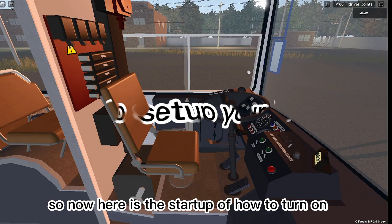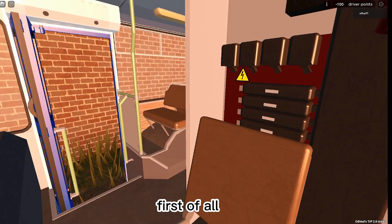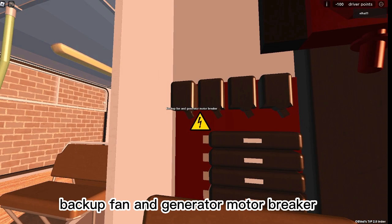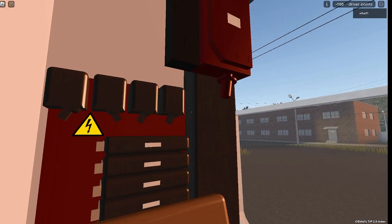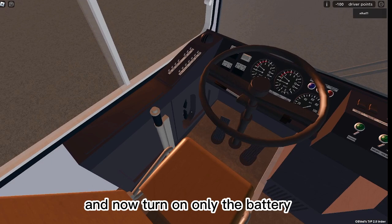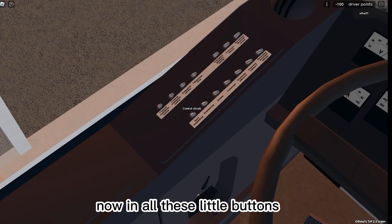So here's the startup for how to turn on the service bus without poles. First, turn on the backup fan and generator motor breaker. Don't turn on the front heater breaker. Turn on the compressor breaker, then the fan and generator motor breaker. Turn on the main power breaker and then turn on only the battery. In all these little buttons, turn on the control circuit and the compressor — that's all.